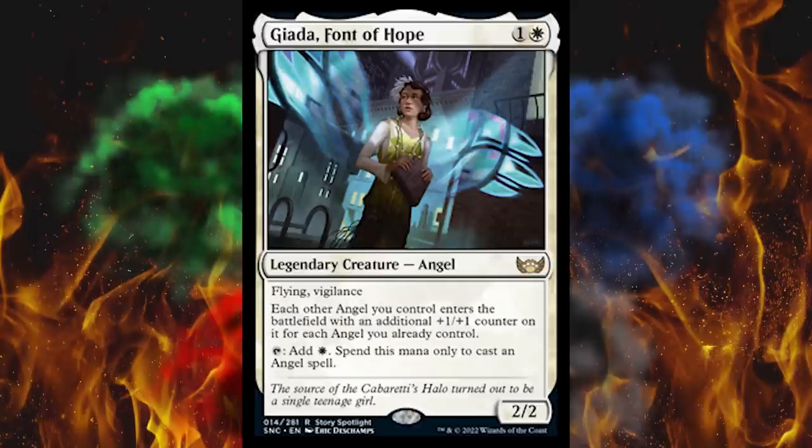Have you seen the disgraceful new Thor trailer? Right up there with the latest T-Man series. Also apparently we're not done with the anime crap, because the flavor text is: "The source of the Cabaretti's Halo turned out to be a single teenage girl." Really? Does she team up with a teenage boy driving a giant mech? Oh wait — it's that green card, the skyscraper, isn't it? Just kill me.